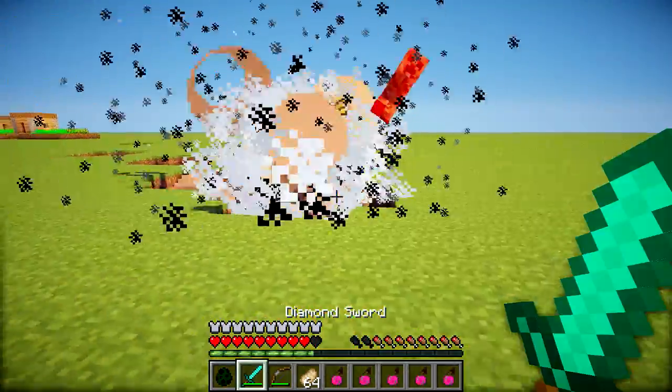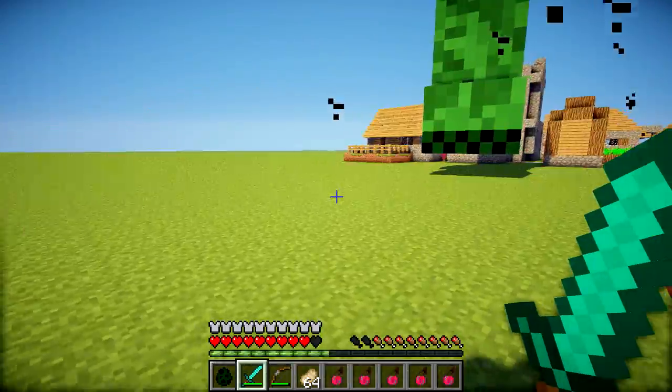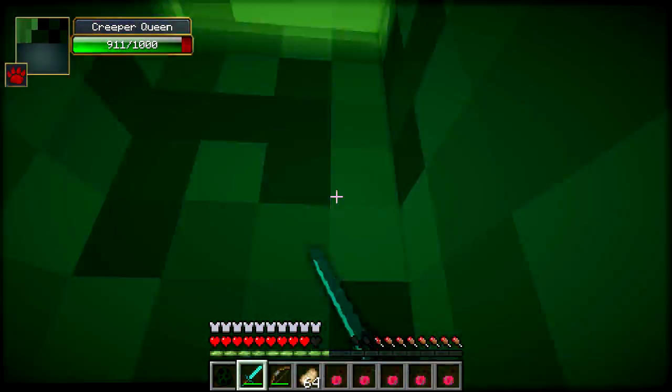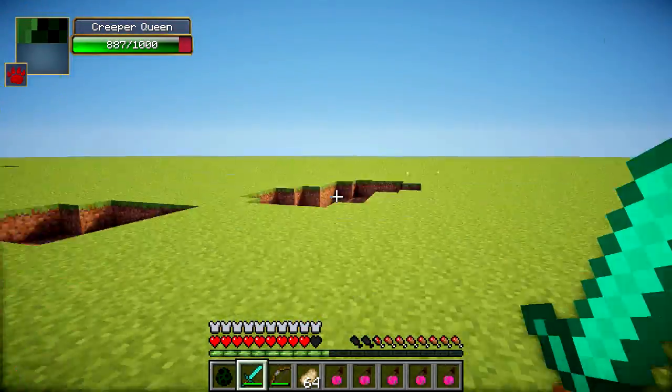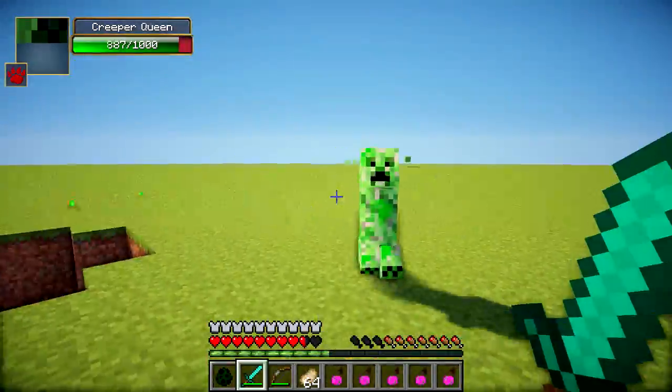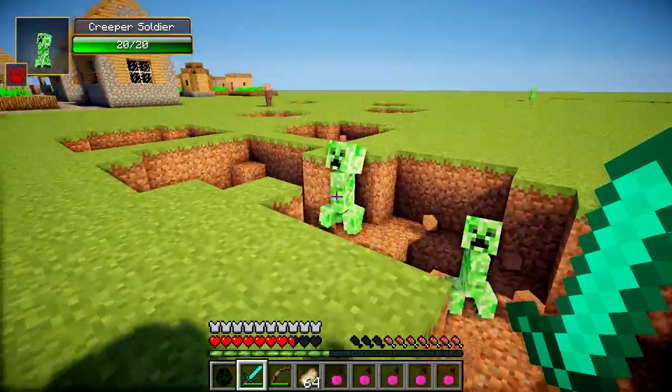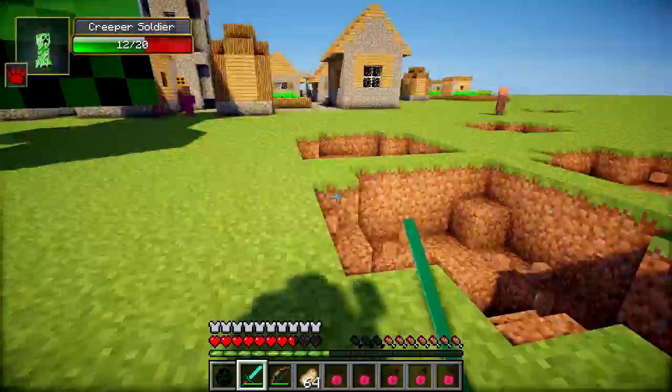There we are — some Pyro Creepers have spawned. That Creeper just suicided and destroyed the other creeper, which was very handy. You can see how these battles would go: there are loads of minions spawning and those are the things that do most of the damage, since the Creeper Queen doesn't appear to be able to attack you herself. It just seems to be the creeper minions that she relies on to protect her, which makes sense really.